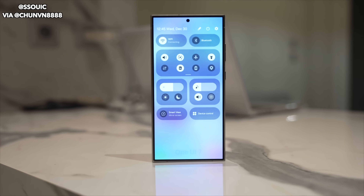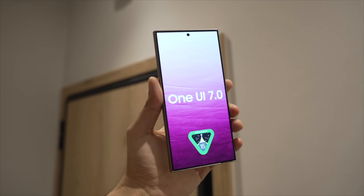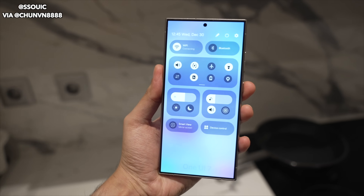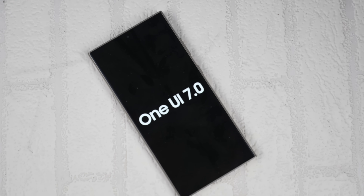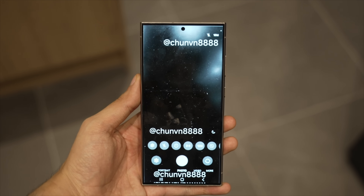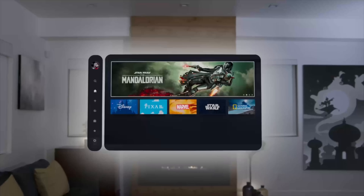The Galaxy S25 series is currently being tested with One UI 7.0 software internally, instead of One UI 7.1. As you know, Samsung has delayed One UI 7.0 for quite some time, and it seems like we may not get the first beta at all this year — with the final version and reveal potentially coming with the Galaxy S25 series. Samsung has also indirectly confirmed they're about to release their XR devices in 2025.